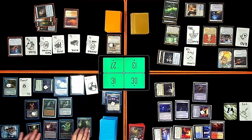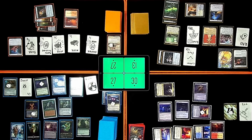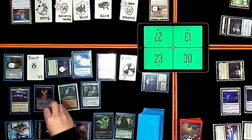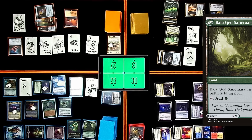Untap. Upkeep — trigger Sylvan Library. One, two, three, four — I'll pay another four life. I'm sure I'll live to regret that, or won't live, which is kind of the problem. The Wise Mothman — rad up. Plus Grist, milling a card and getting an insect. Card I'm milling is Cephalid Illusionist — trigger the Wise Mothman, put a +1/+1 counter on Wise Mothman. Land for turn is Bala Ged Sanctuary, tapped face down, sad mode. Cast an Incubation Druid.